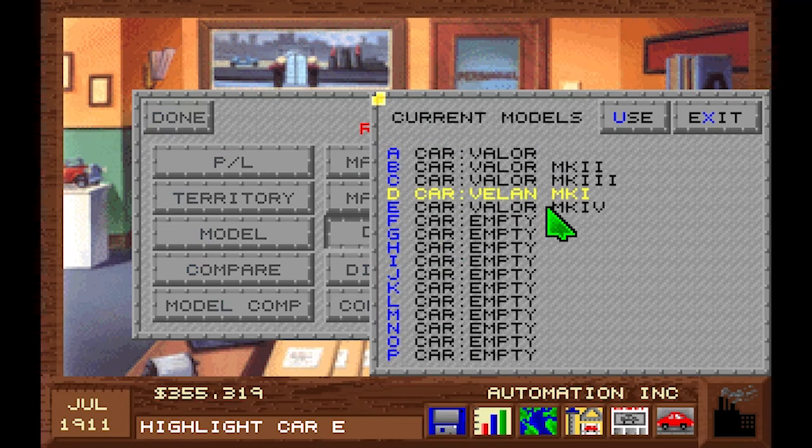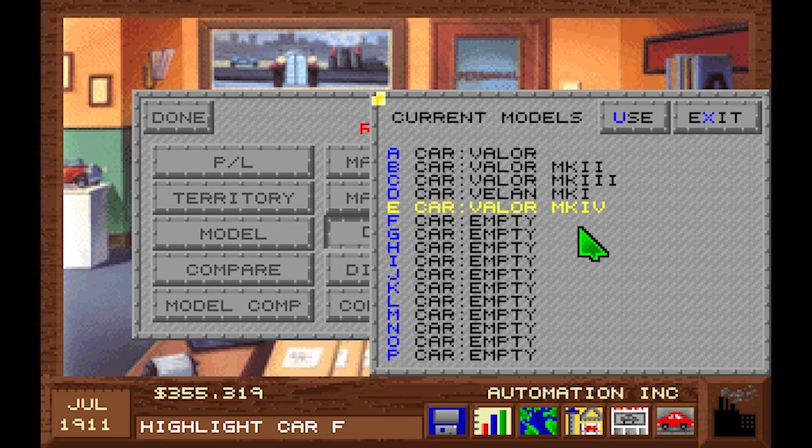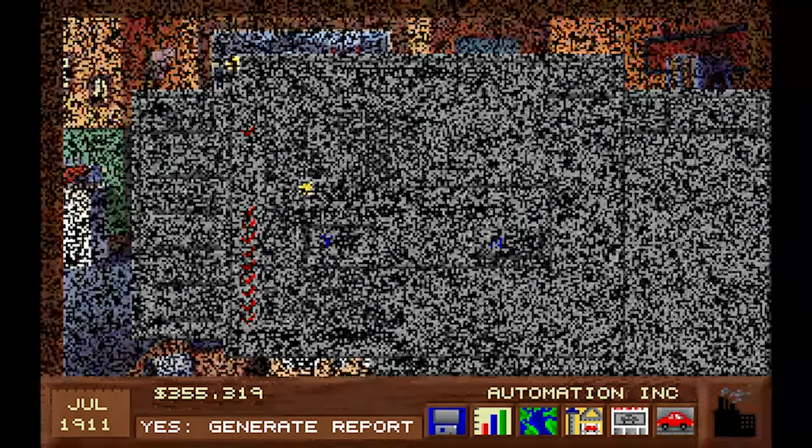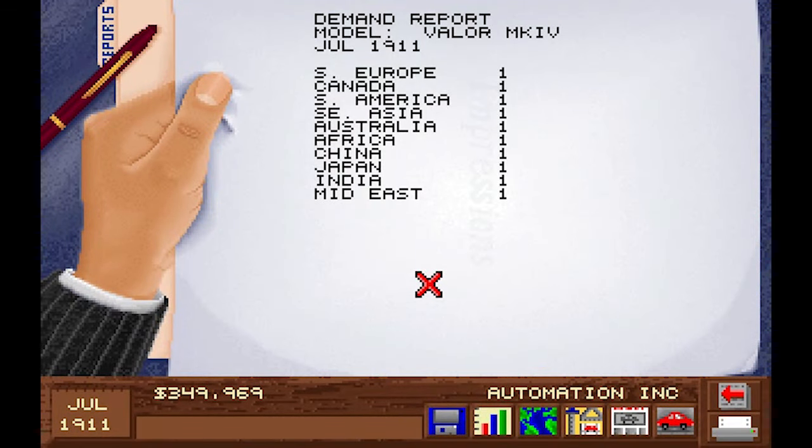Let's check demand — Vela Mark 4. South Europe, South America, Australia, Africa, China, Japan, India, the Middle East. Let's do everything, just so that we know everything is going well. We're not missing out on any opportunities.